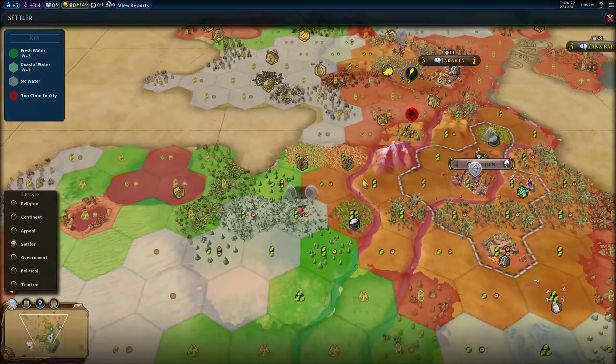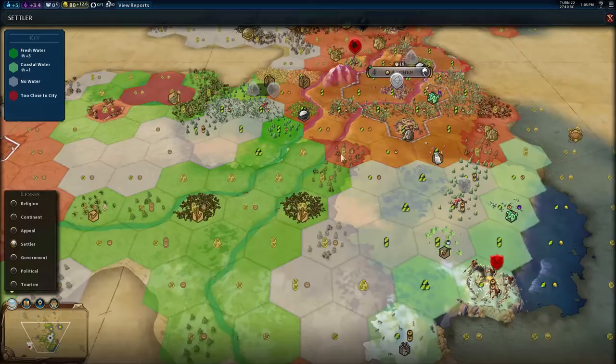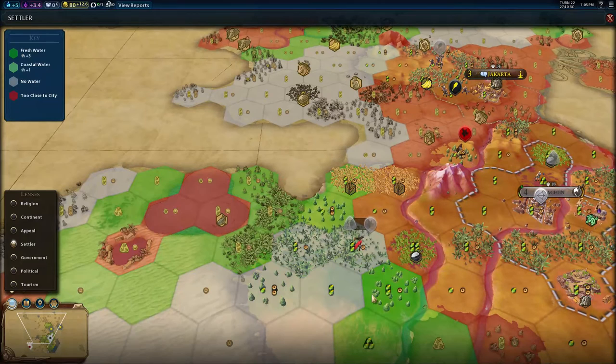Is that better than the other place in the short term? My gut's telling me over here is better in the short term because it has more production with all these forests. Problem is it's rainforest and it's not on a hill. At least I could use the builder to chop these rainforests — they're not very valuable since they're not on hills and you can't build mining camps on them. I could do that and use some of my extra builder charges on it. Anyway, I don't have to decide that yet.